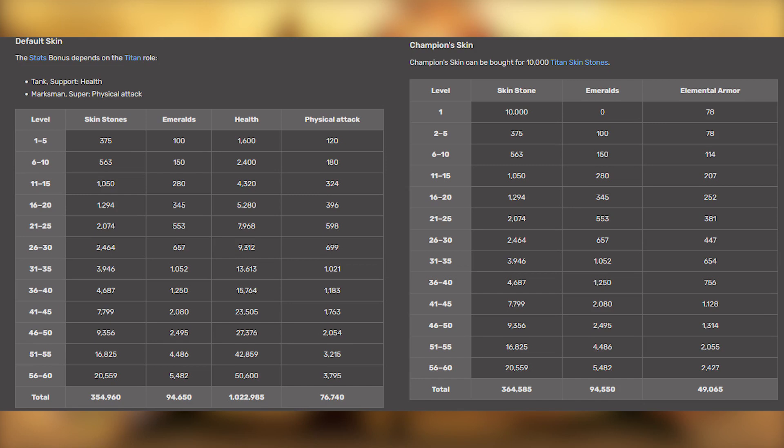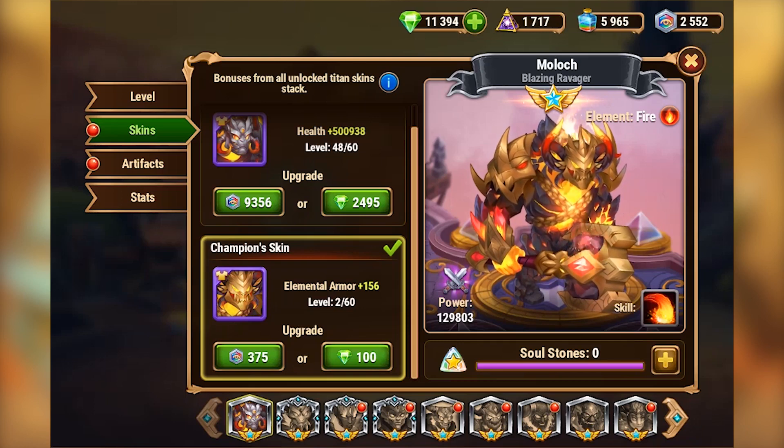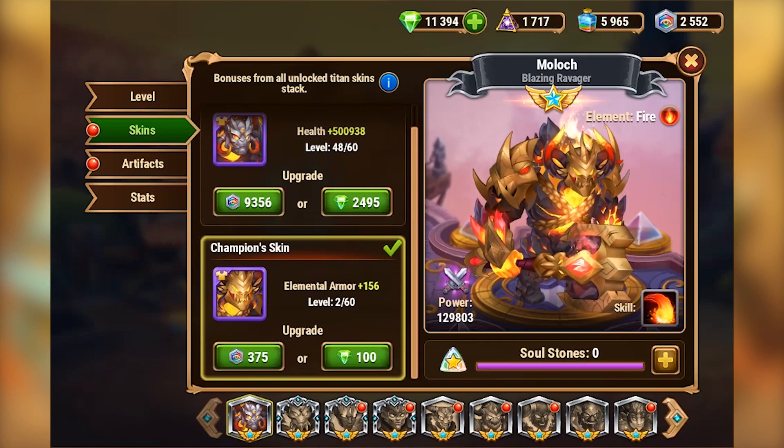Every titan skin needs almost 355,000 skinstone to max out, and champion skins are the same — but you also need to buy them with 10,000 skinstone on top of that. So for maxing out seven titan skins you need something around two and a half million skinstone. The champion skin for your tank is the most important skin, and then the default skin for your tank after that.